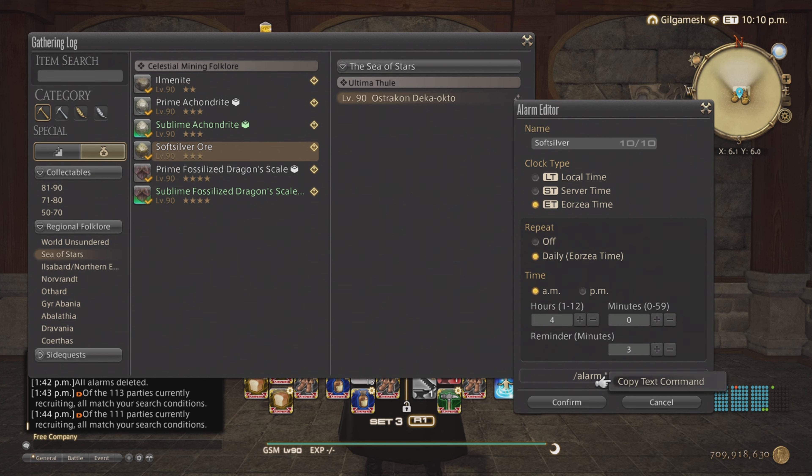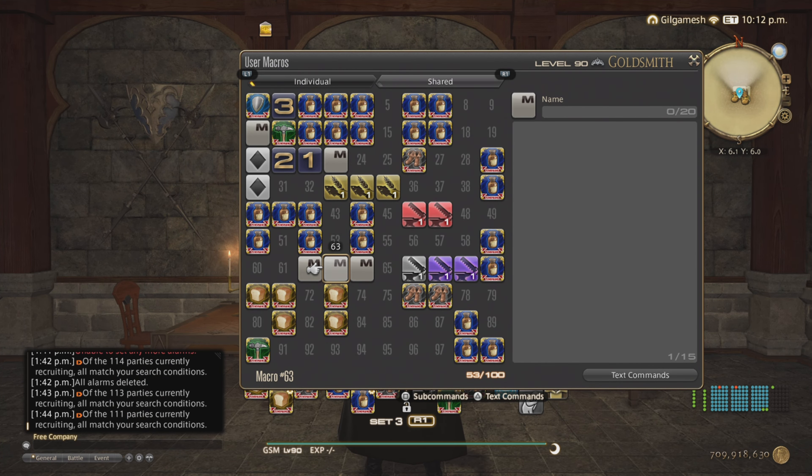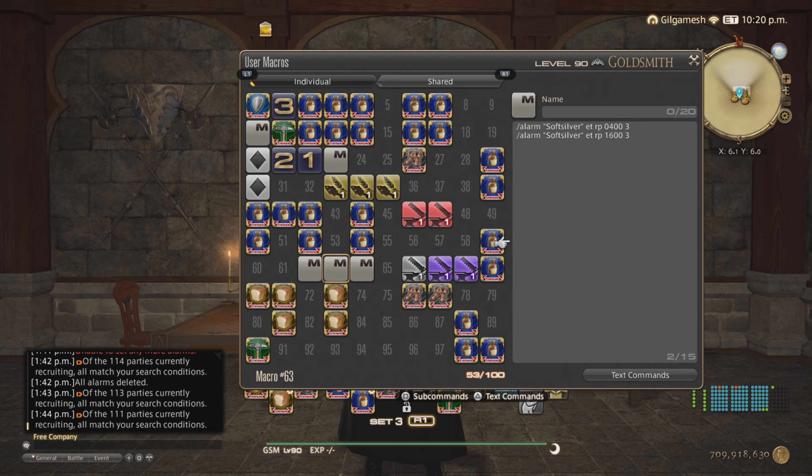Copy and paste that into user macros — hit the empty template and use L1+R1 to copy and paste. Then go back and do it again, but this time switch it to PM, or vice versa. Just like that, you now have the soft silver ore alarm set for both AM and PM. Do the same thing for your other nodes.